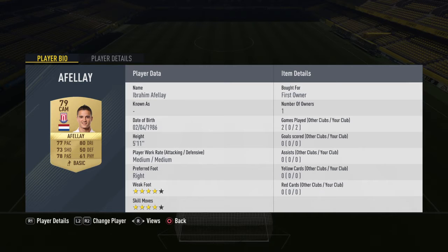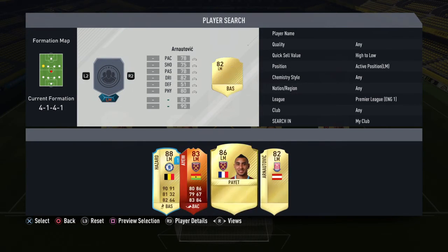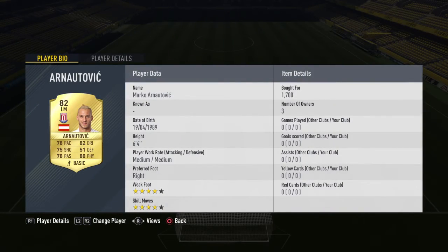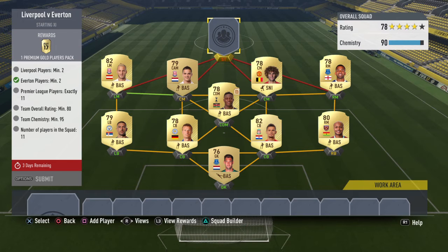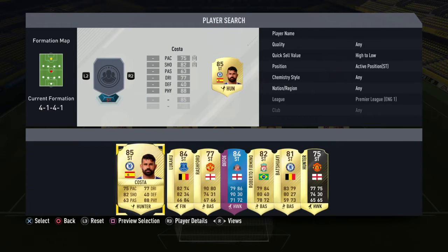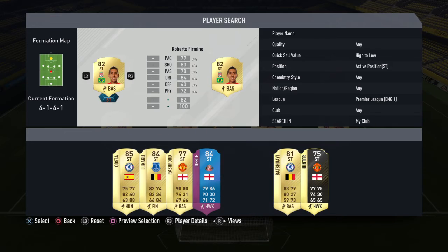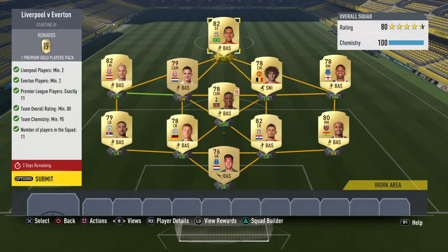At left mid I have an 82-rated Stoke City player going for 1,700 coins — a bit expensive for this squad building challenge. The last position is striker, which is Robert Firmino for me. He's another expensive player at around 2.2k, untradeable for me, and 82-rated — I'm using him because the 83-rated version is already out.